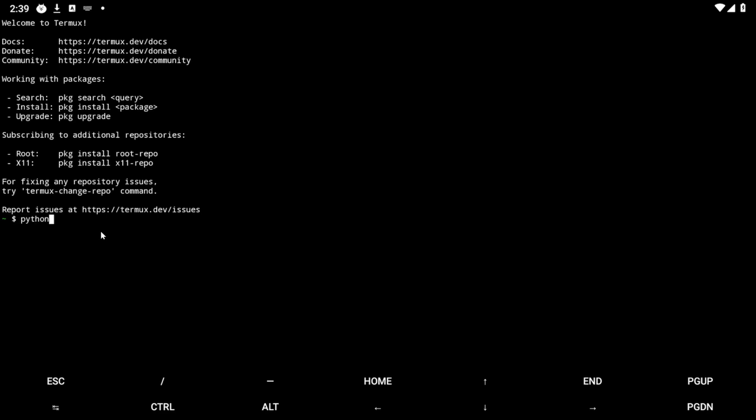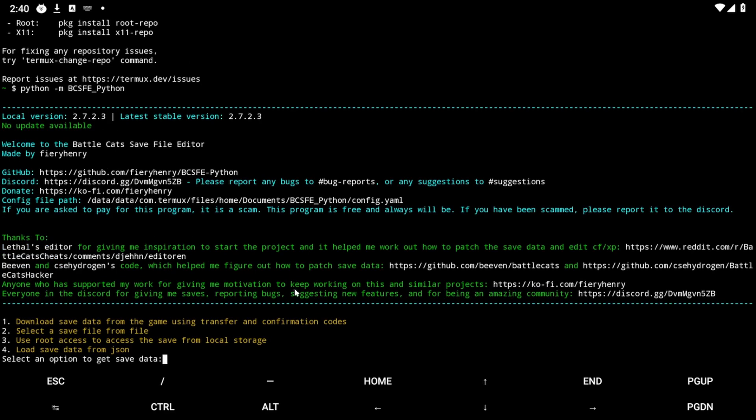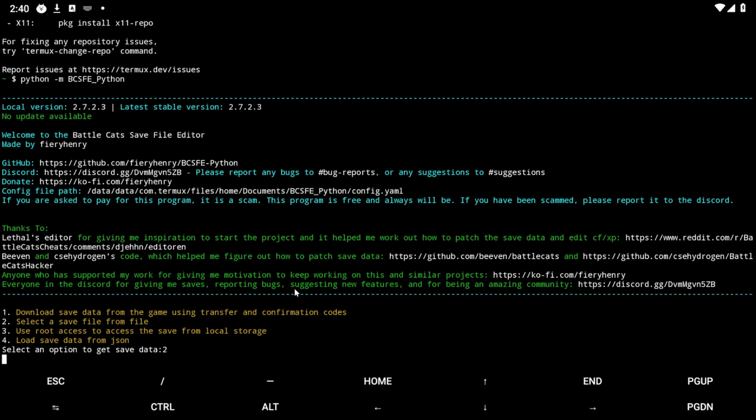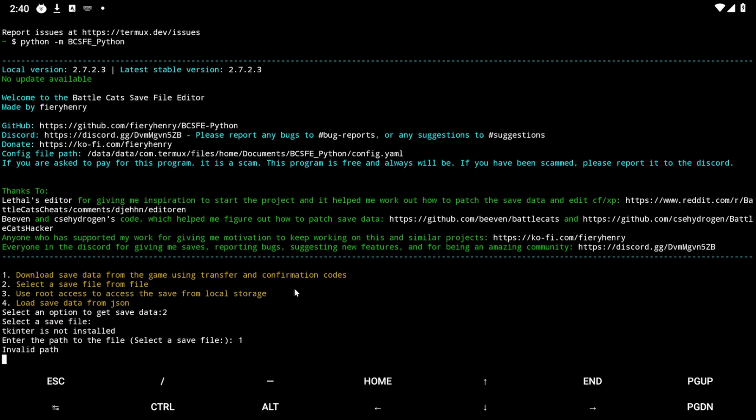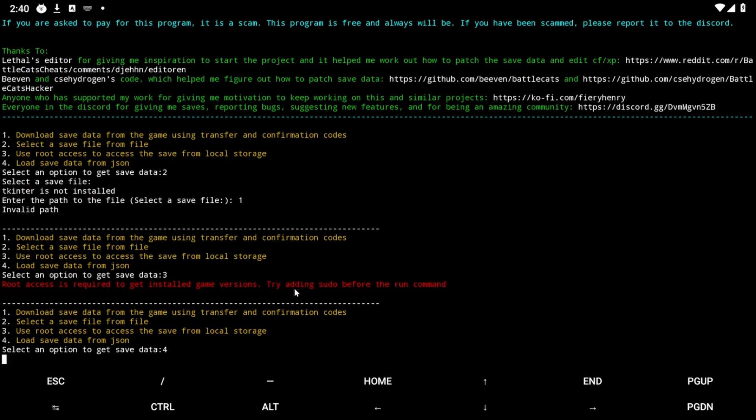So, without further ado, this should be the command you always run first — I'm just pulling it up because I have to write it down. And then you have to load a save file. I kind of didn't have a save file ready, so I don't want to hack mine because it's already re-hacked. I'm going to try to make a save file real quick just to test this out. I'll see if I can select a save file from a file — no, can't do that. Okay, so I have to make one. Let's do EN.